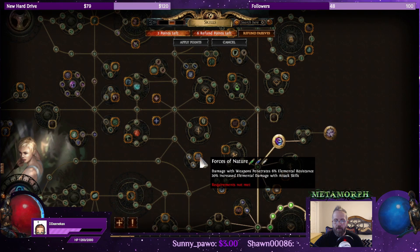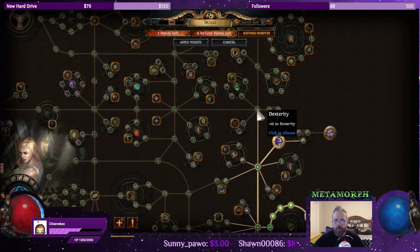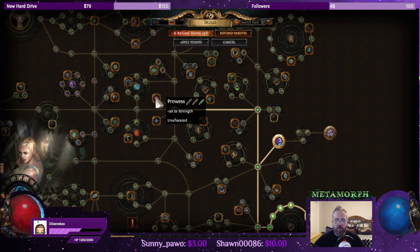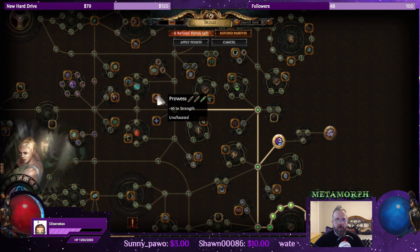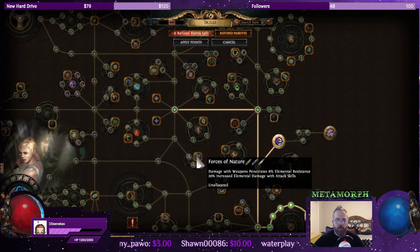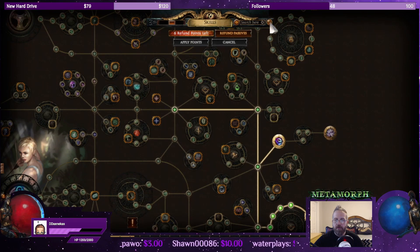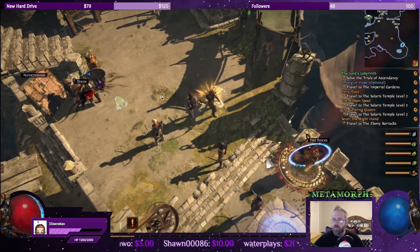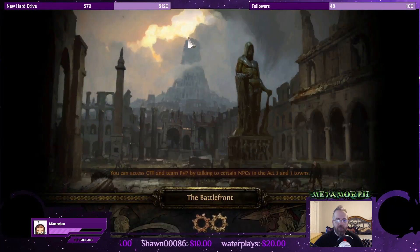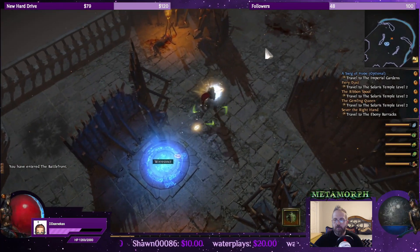We got the penetration. We'll go this way and this way, then we can tag this 30-to-strength node so we don't have to worry about strength anymore. We can come down here for life and come here for elemental penetration. What we need to do is go back to the Battlefront and find the other zone.